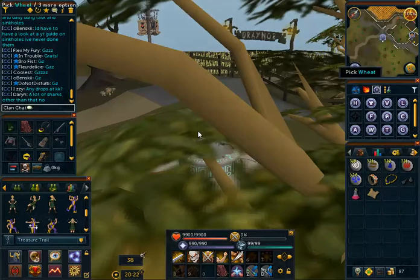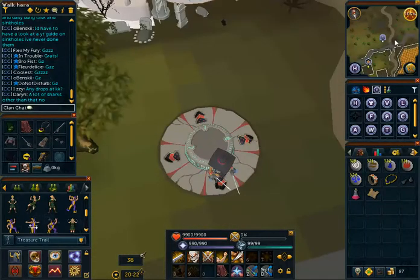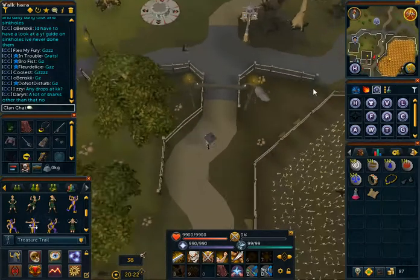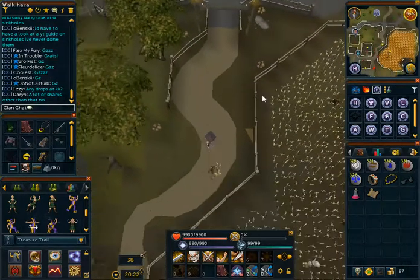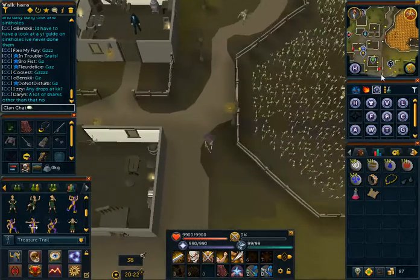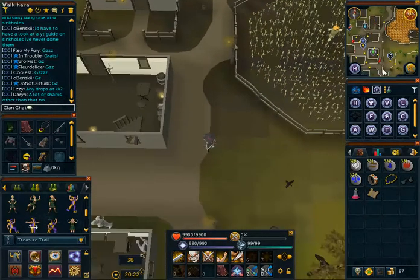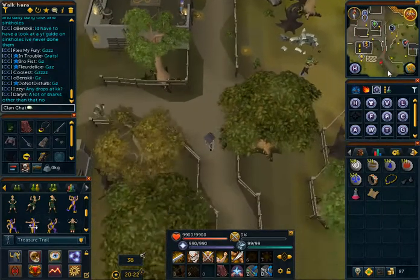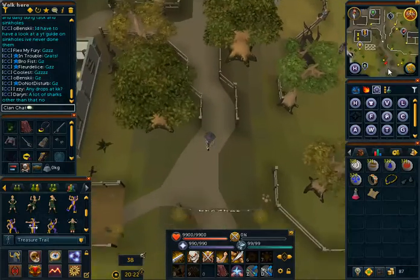So we're going to head straight south, right through Draynor, by the wheat field here. Scroll out a little, and we're just going to keep heading south. You can use the Wicked Hood to teleport to the top of the Wizard's Tower, and you can descend down, and boom, you're right there.